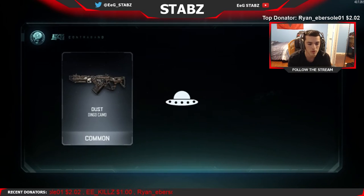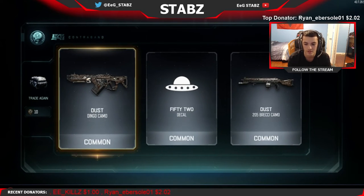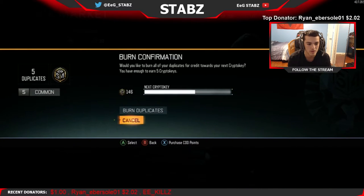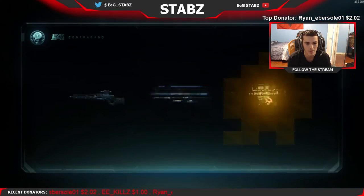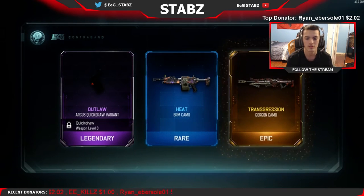Another common - dust on the dingo, that's a waste. Dust on the brecci which we just got before, so that's a double waste. I'll burn them later. Let's get another supply drop going - outlaw argus quick draw variant.